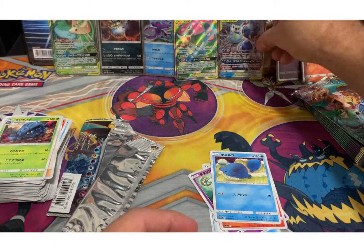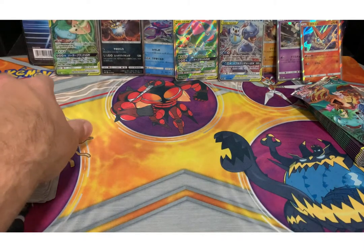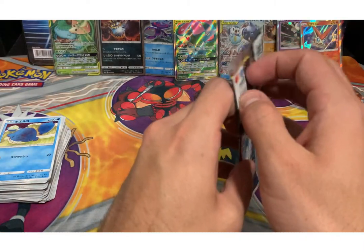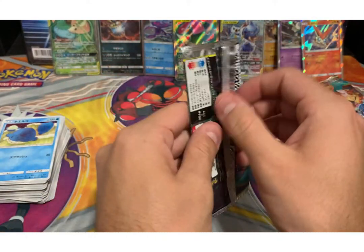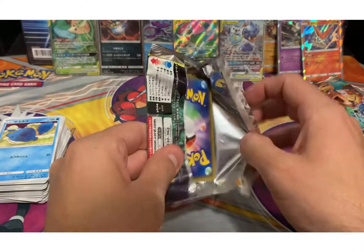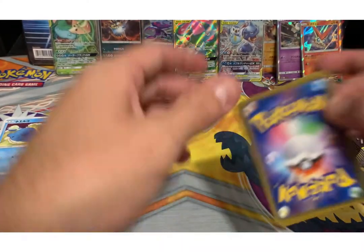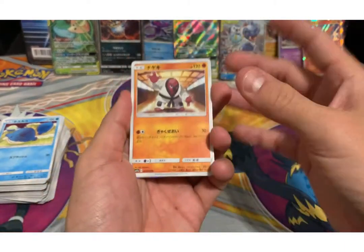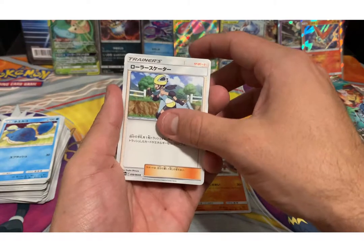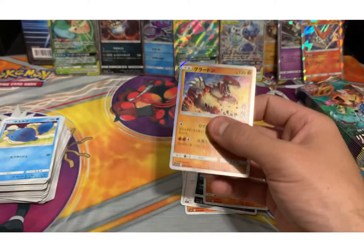Let's not hit the camera. We got this trainer, we got the crab brawler, we got the baby Deerling, the Buzzwole, got the Absol, we got the Tangrowth. Let's keep going, let's do it. Deino, Ponyta, Wailmer — and oh nice — Blastoise and Piplup Tag Team cards! Cool!